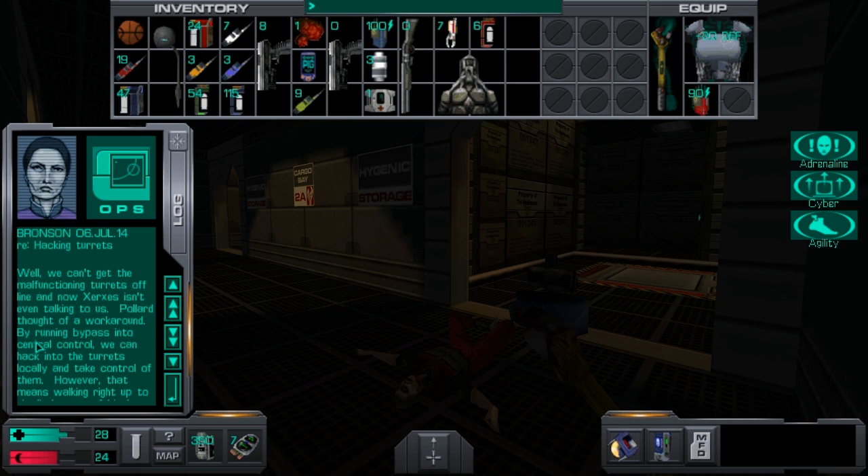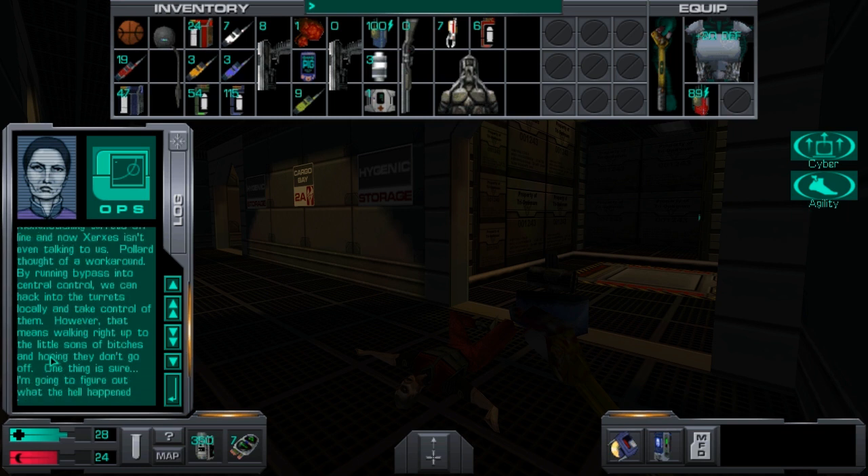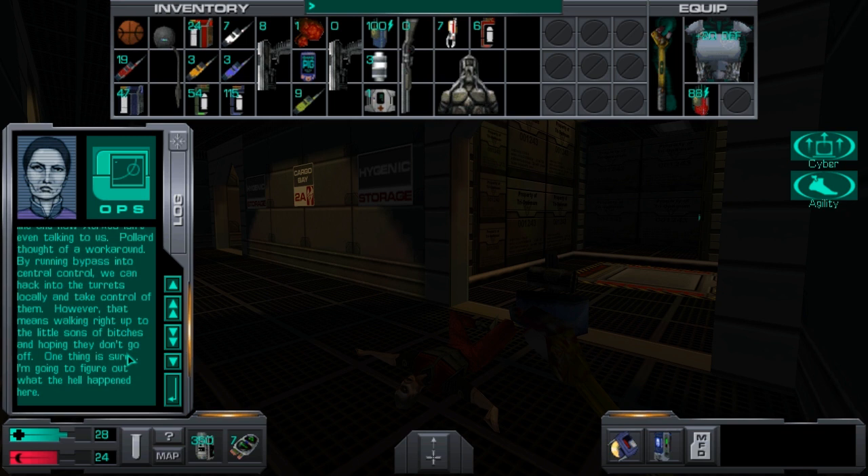We can't get the malfunctioning turrets offline and now Xerxes isn't even talking to us. Pollard thought of a workaround — by running a bypass into central control, we can hack into the turrets locally and take control of them. However, that means walking right up to the little sons of bitches and hoping they don't go off.